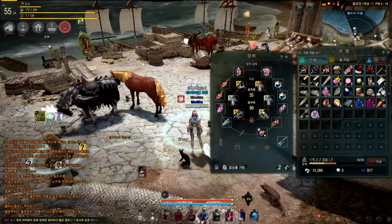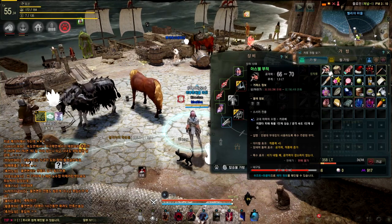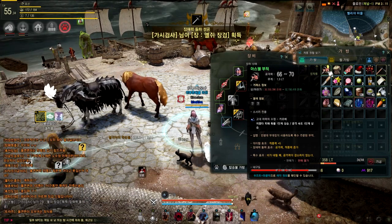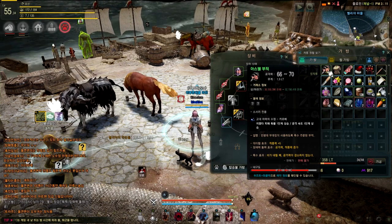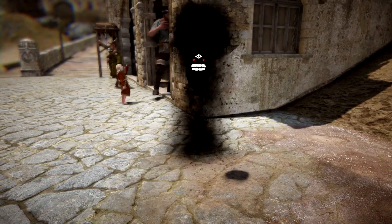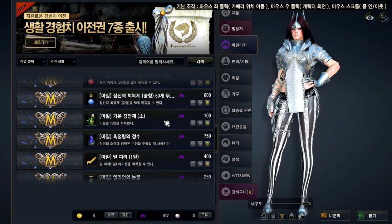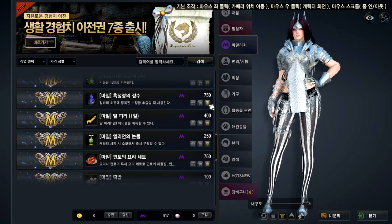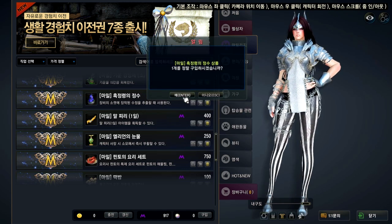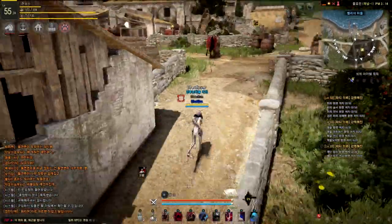Before you upgrade your weapon, make sure to take the crystal out first, because when you upgrade its rarity you will lose the crystal inside. I'm using a crystal that costs 900k, so I'm going to buy the Essence of Black Spirit, which allows you to extract the crystal without destroying your weapon or the crystal.